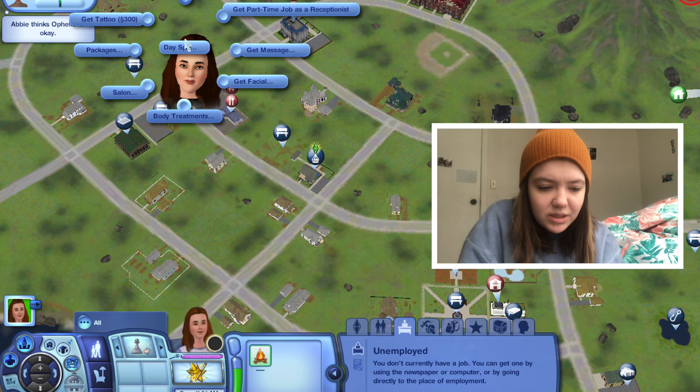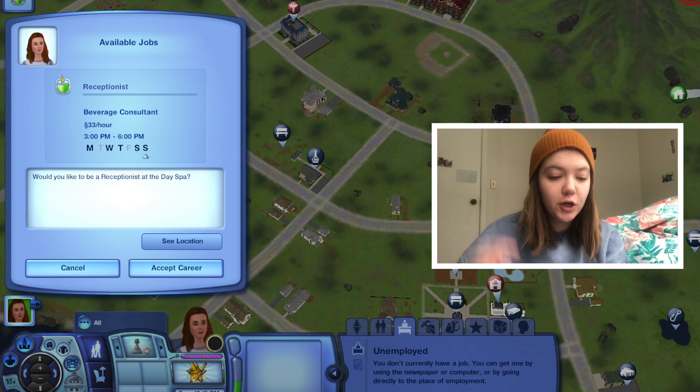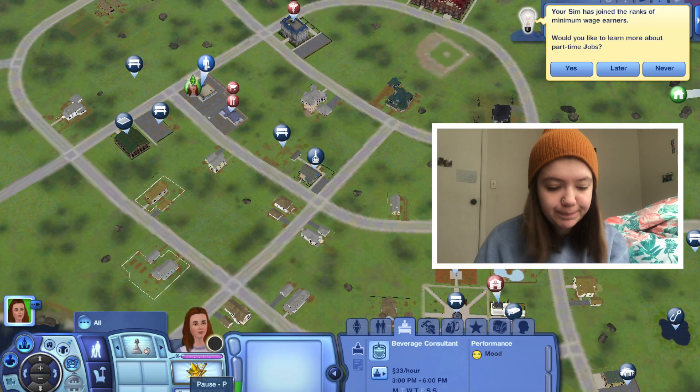Let's just be a receptionist! It's a part-time job, so we still have time to do magic and ride our broom. We work three hours, five days a week, and make 33 simoleons an hour. Wow, that's a nice deal — we have joined the ranks of minimum wage earners.